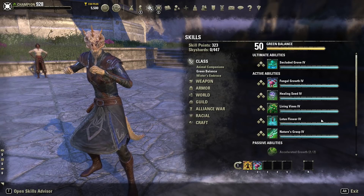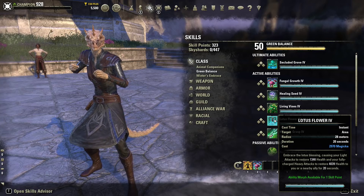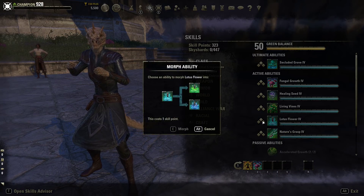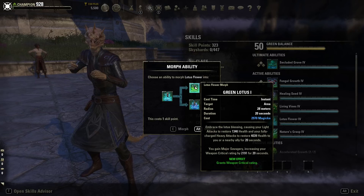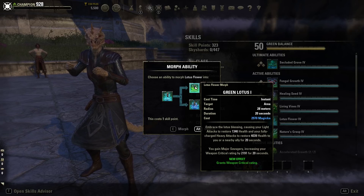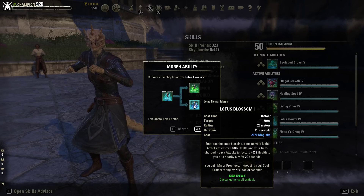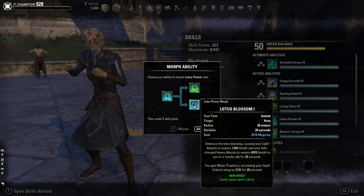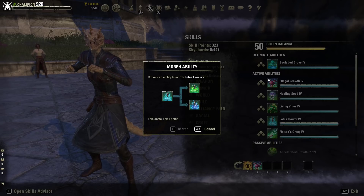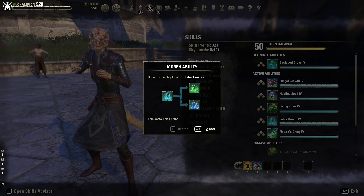Lotus Flower is one of my favorite healer line abilities — you embrace the lotus blessing causing your light attacks to restore health and your fully charged heavy attacks to restore health to you and nearby allies for 20 seconds. The Green Lotus morph grants weapon critical rating for greater healing crit chance. The Lotus Blossom morph grants Major Prophecy increasing spell critical rating for 20 seconds. Both morphs benefit your healing output depending on whether you're stamina or magicka based.